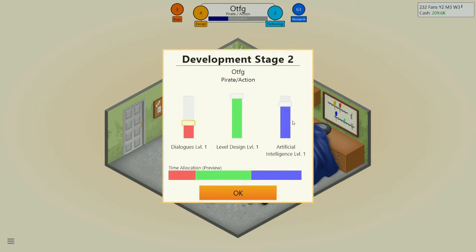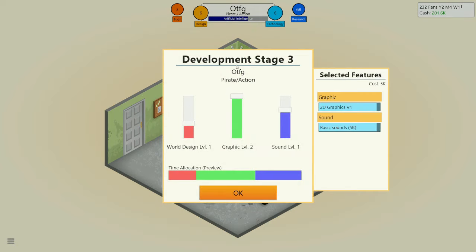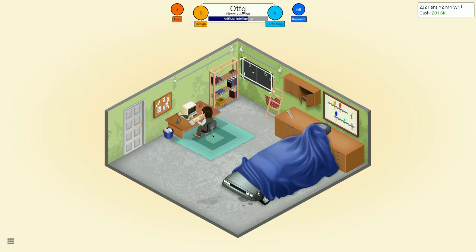Dialogues, AI, less dialogue — lower level design. World design: none. Sound: little. Graphic: high.